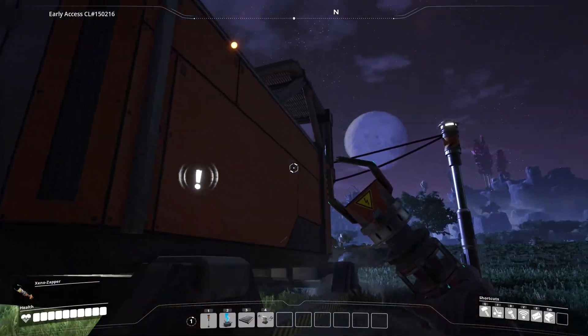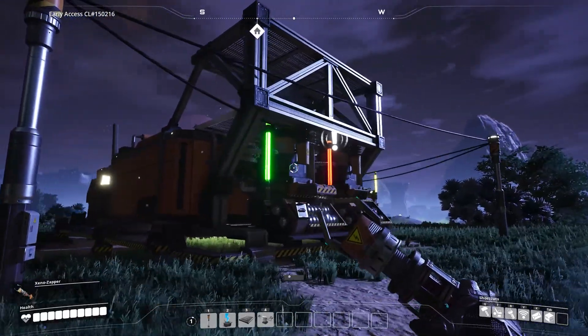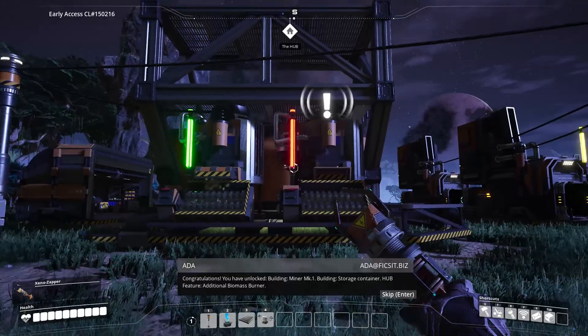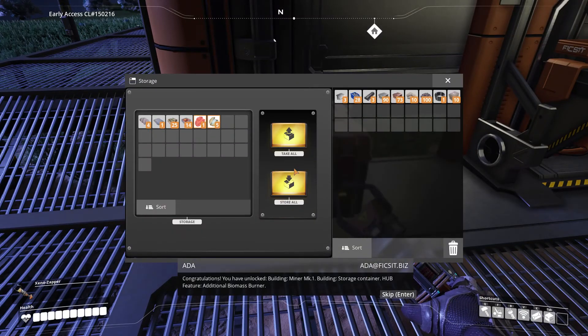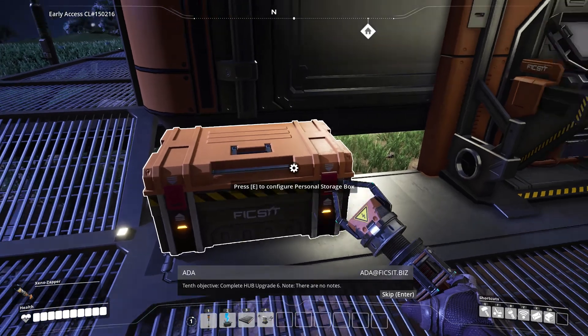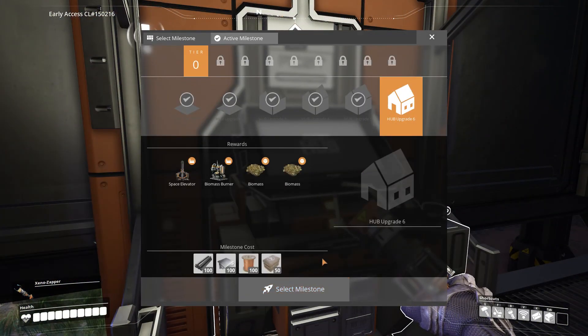We got a second burner. You have unlocked: building — miner mark one, building — storage container, hub feature — additional biomass burner. Tenth objective: complete hub upgrade six. Note: there are no notes. Space elevator, biomass burner, biomass biomass.